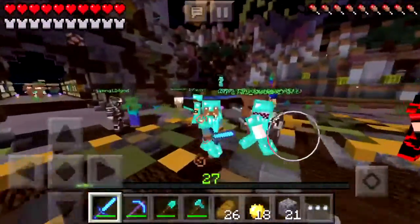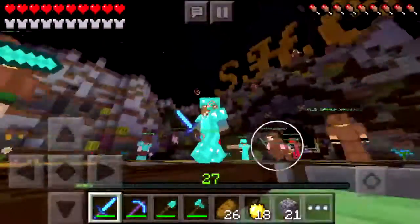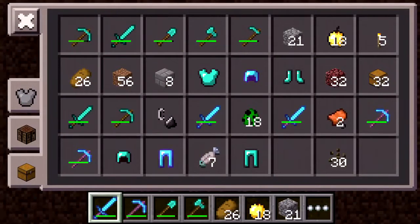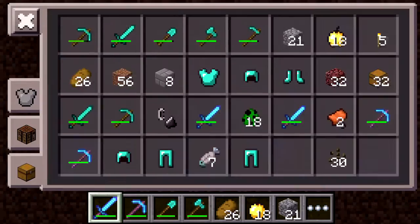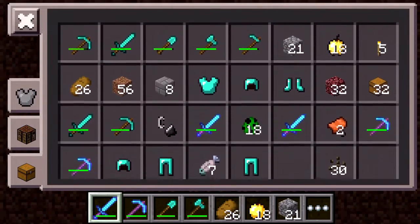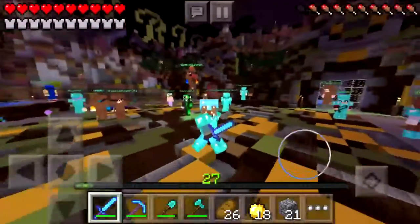Look, all my enchants saved and my items. I actually killed someone that had enchanted items, so look at all I got — quite a lot of things. But our bases are not saved.